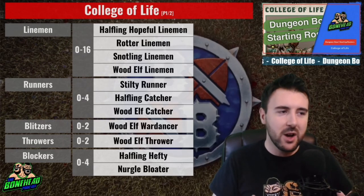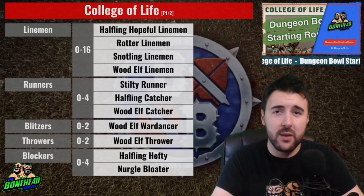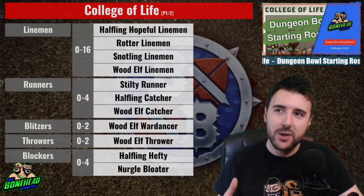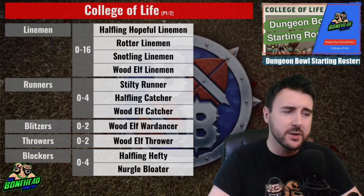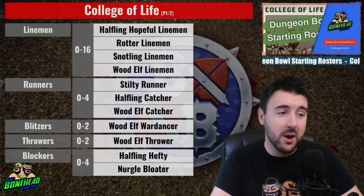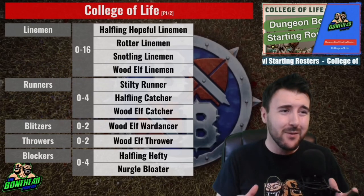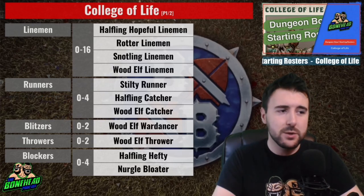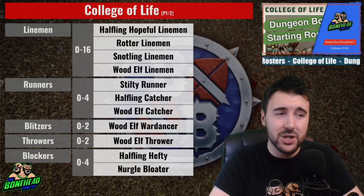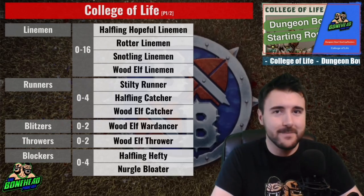Runners: 0-4, including Stilty Runners, Halfling Catchers, and Wood Elf Catchers. You've got Movement 8 Edge 2+ Dodge in the Wood Elf Catcher, the Halfling Catcher as a cool positional, and a 20k Stilty Runner with Movement 6 and Sprint — potentially nine squares of movement. It's a really interesting mix with a tool for any occasion. The Wood Elves are expensive, but you can fudge them in given how cheap some of the linemen are.